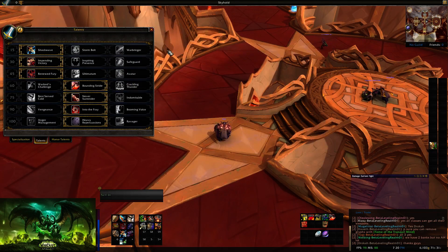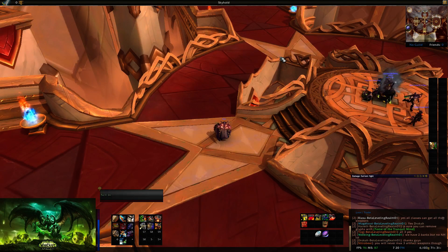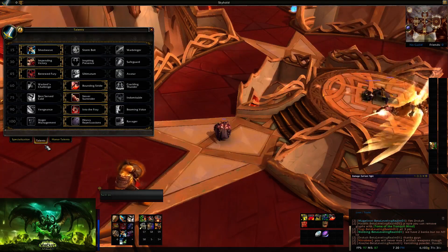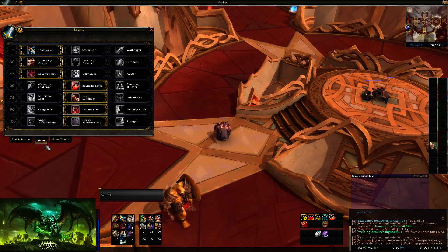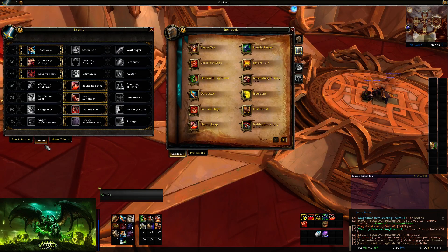Beyond that, everything else is just little additions here and there, nothing too important to point out. We already went over the rotation and the talents. Remember: glyphs are gone. So anything that was affected by a glyph — glyphs are just minor now, they're just cosmetic. Keep in mind it's different, and don't work under the same assumption that glyphs are still there as they've been since they were added to the game.